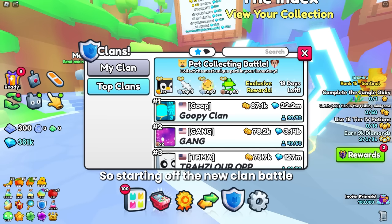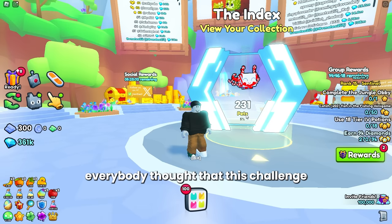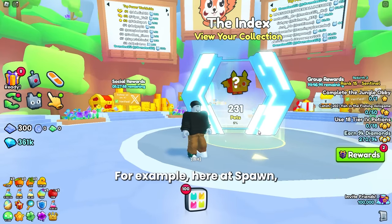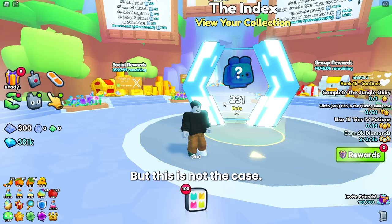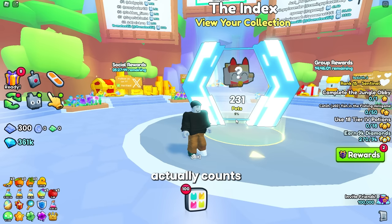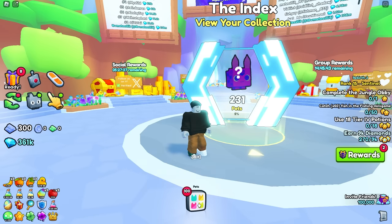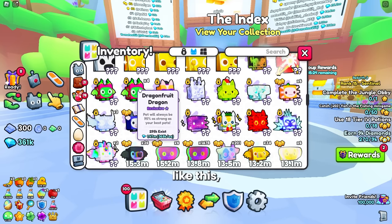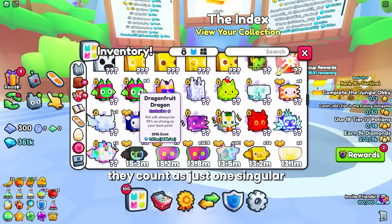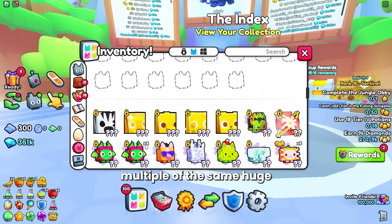Starting off, the new clan battle in Pet Simulator 99 for update 5 is to collect the most amount of unique pets for your inventory. Everybody thought that this challenge would just count the amount of pets that you have indexed — for example, at spawn where it shows you how many pets you have had throughout your inventory — but this is not the case. This challenge actually counts the amount of pets that are currently in your inventory.